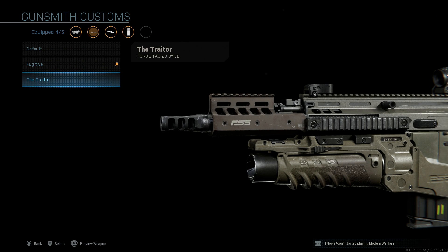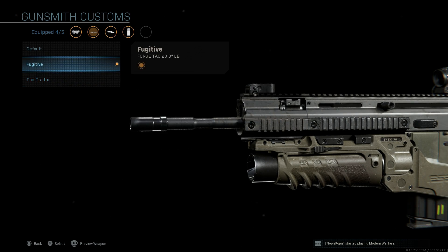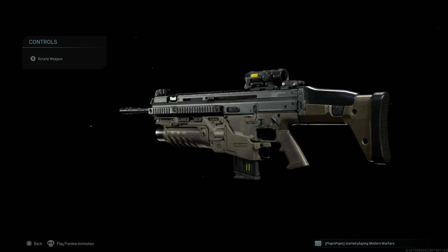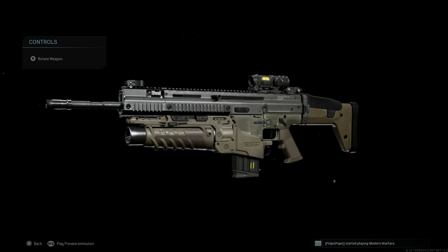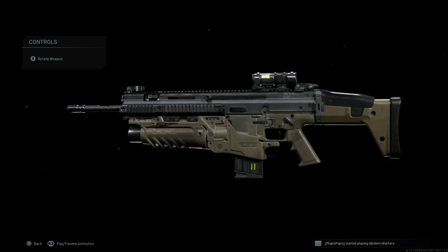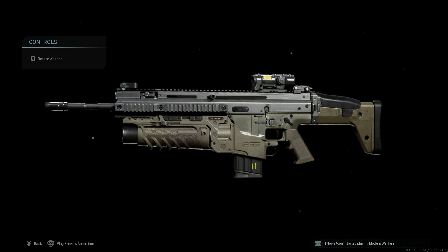For the quick Franken-Smithing options, you can see what this looks like with the Trader on there. Unfortunately we can't swap cosmetically for the base attachments of any weapon — I can't put this buttstock on the base SCAR or the Trader blueprint and swap those, because the base cosmetics of those blueprints are changed. The Fugitive blueprint for the SCAR does have something similar to an ACR buttstock on the weapon.